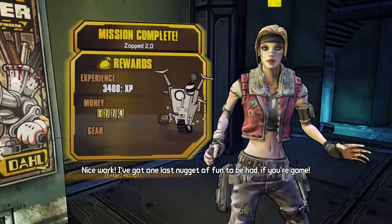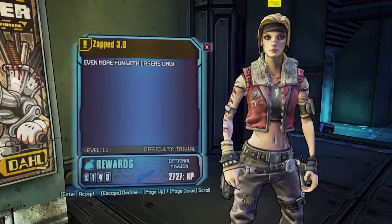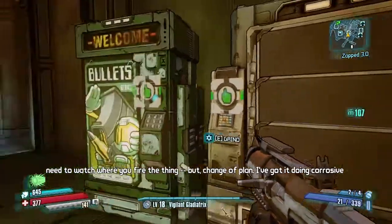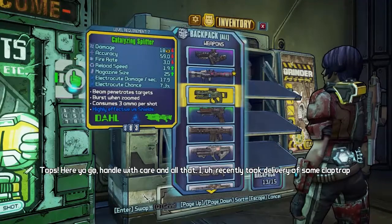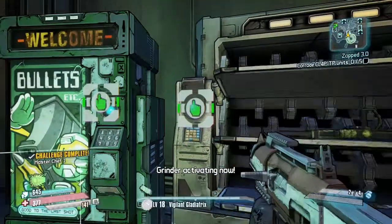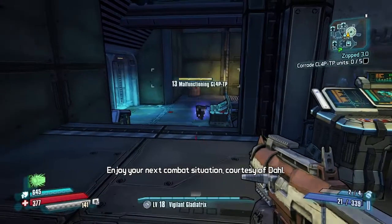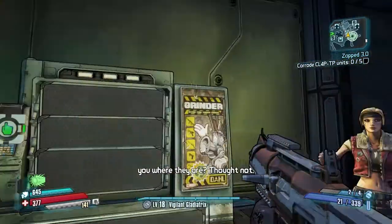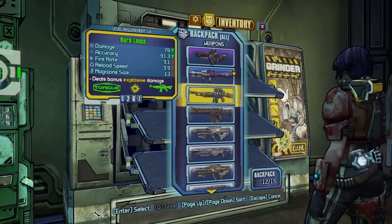Thanks for the skin, thanks for the help. I've got one last nugget of fun to be had. You need a Zap 3.0 - even more laser fun with lasers! I was going to tweak your gun so it shoots explosive rounds - tons of fun though you'd need to watch where you fire. I've changed the plan - I've got it doing corrosive damage. Want to give it a go? If you want to take down something made of metal, a corrosive weapon is your best bet.